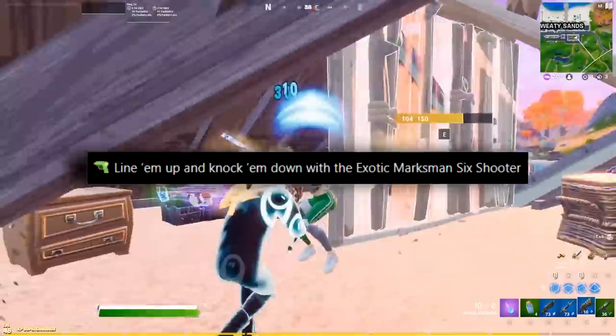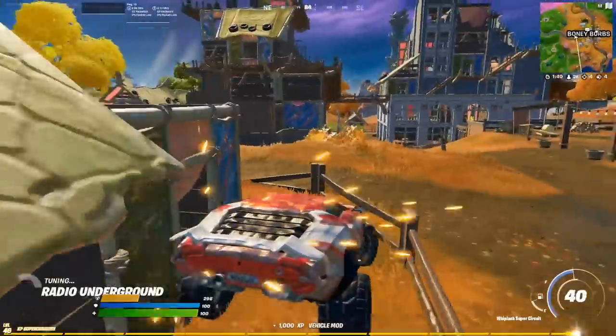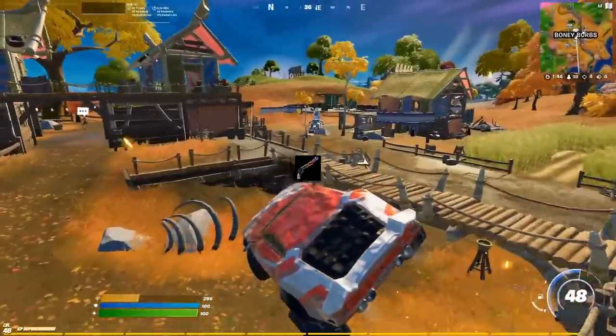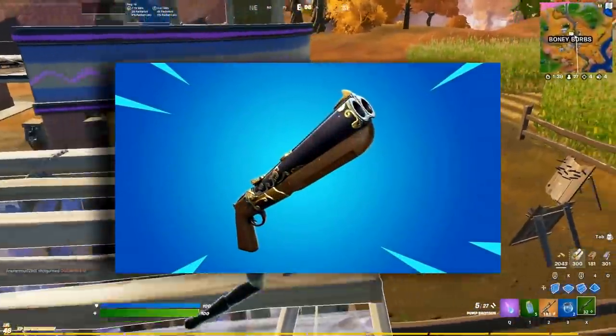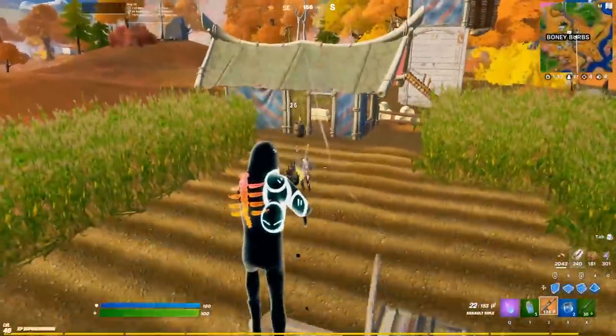A new exotic has made its way to the island. We'll now be able to find the exotic Marksman 6 Shooter on the island, a brand new exotic that has the ability to deal extra critical damage. Unfortunately, this new addition will be replacing the exotic Dub Shotgun, so there's going to be no more flying around the map with the Dub as of this season, as it has now gone back into the vault.